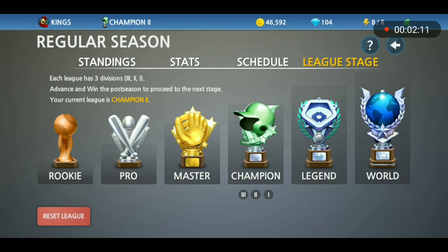And then once you hit World — oh, World! If you hit World, you are an amazing Baseball 9 player. Congratulations, you're on the final stage. Once you're in World you can't go any farther than that. Once you hit World 1, you can either go back to World 3 or play World 1 again. World is a fun league — it's more difficult, but that's where you're just going to keep building your team. Those are my tips and tricks for every single league.